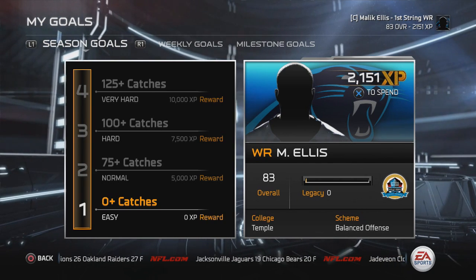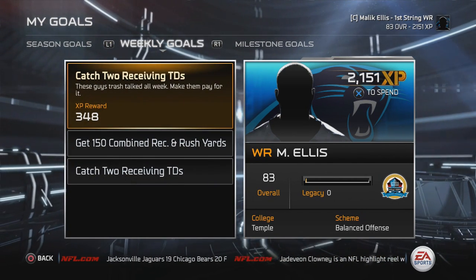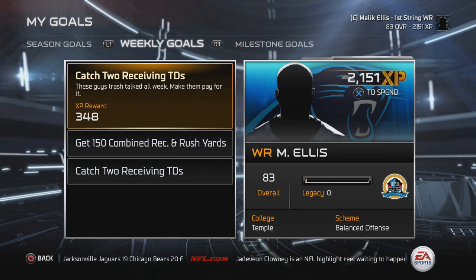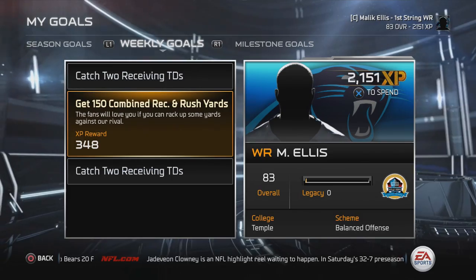So season goals — look at that, 125 plus catches, very hard, at 10,000 XP. And the weekly goals: catch two receiving touchdowns. Shouldn't be too hard.